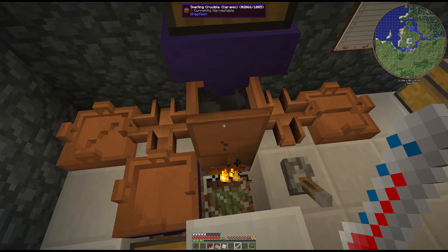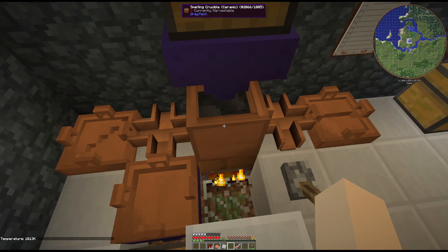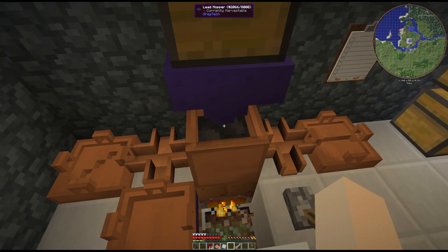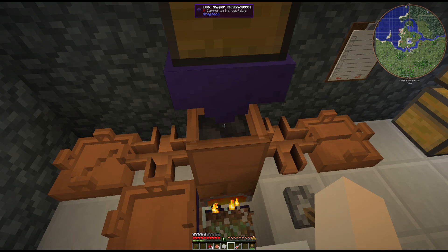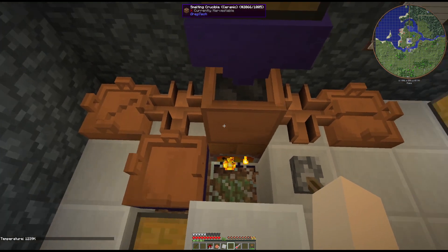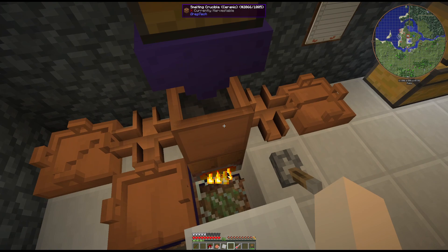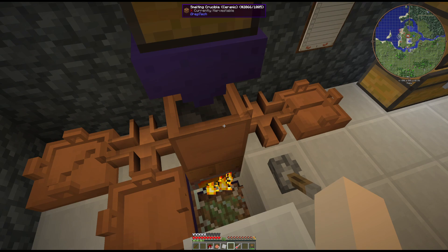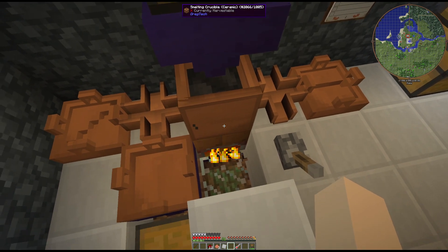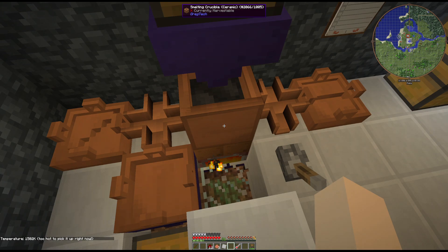Once this gets heated up here, we're only at a thousand so it'll take a minute. The nice thing is, even though we have extra iron in there, it's a one-to-one recipe. When we throw in the one tin, it's gonna make the two plates we need with no issue. And since we have so much material in there, it's going to go a little slow. Eventually we'll be able to change burning boxes - we'll be able to go up to steel, and we can even go to chromium above that, but you don't really want to use that unless you are doing a good amount of stuff.